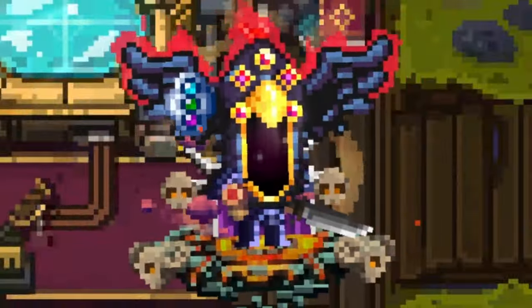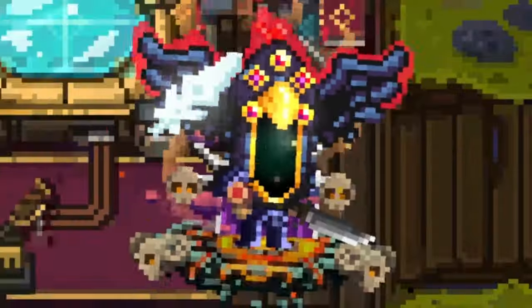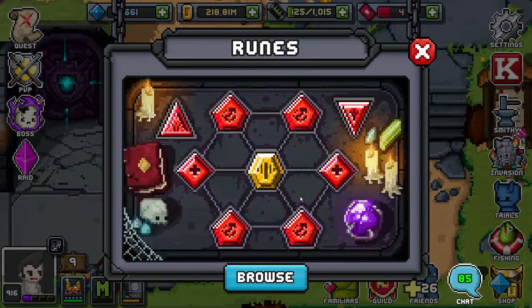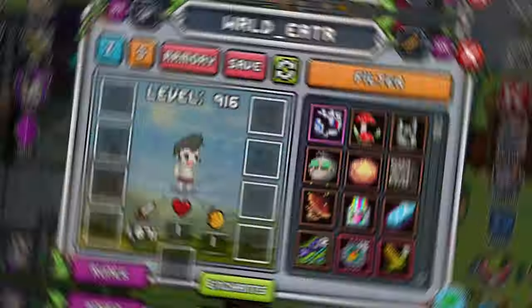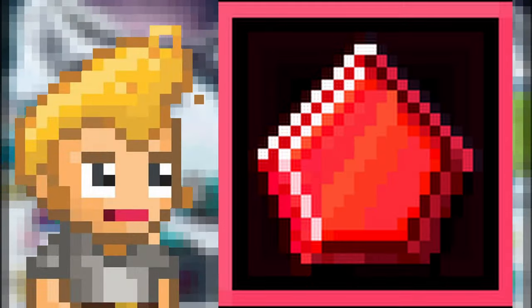I want to start off by answering this noob's question: what do runes do? Runes provide a boost to the player when activated in their rune table. There are currently five different types of runes in total — minor, major, meta, relic, and artifact.